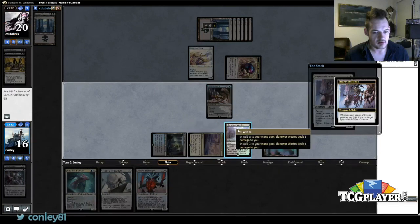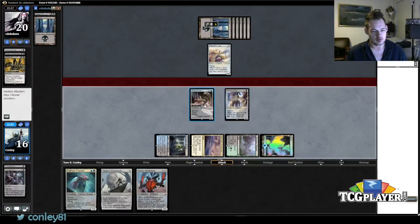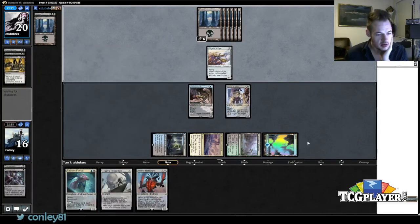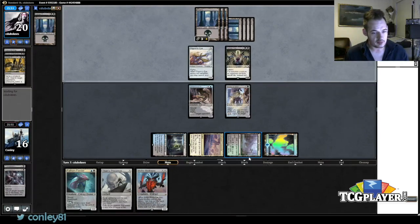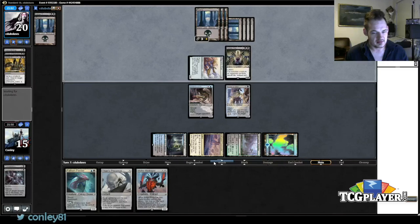I'm just going to play this and pay the kicker to clean up one of his guys. He's obviously going to sacrifice the token-and-a-guy, but that's fine. Actually, I'm not going to attack here — let me think about this. I'll wait a turn; if I draw another Bearer of Silence or a land I'm probably going to cast Titan's Presence anyway. I know he still has one Grasp.